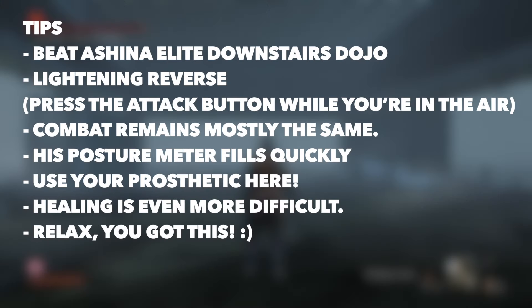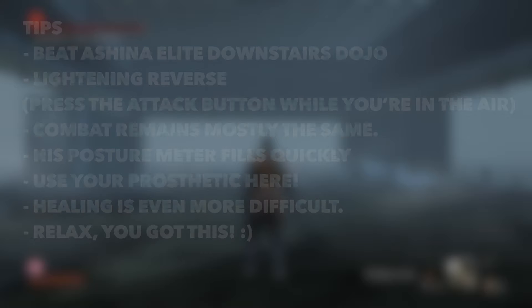Now we're moving on to phase three — phase three is crazy, so let's stop and talk about this. I hope you beat the Shinobi elite downstairs, because if you did, you will have learned lightning reversal. If you didn't, go back and fight him — I have a guide for that. Lightning reversal is essentially when you jump up in the air and get hit by lightning, you have to press the attack button before you land and you'll do a massive amount of damage to his posture. It's very, very helpful — go get it if you don't have it. The combat remains mostly the same as the first two phases, and his posture meter feels like it fills faster, which is helpful. Use your prosthetic here, use your axe, use some other things.